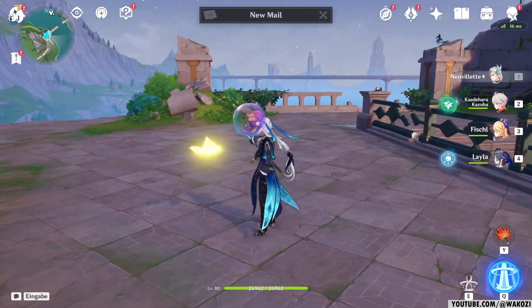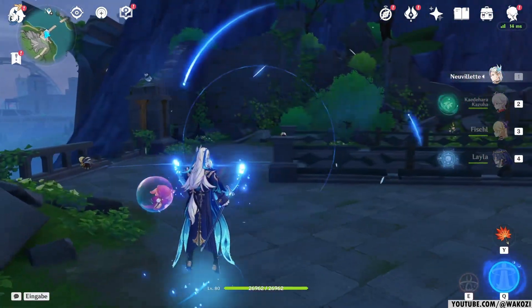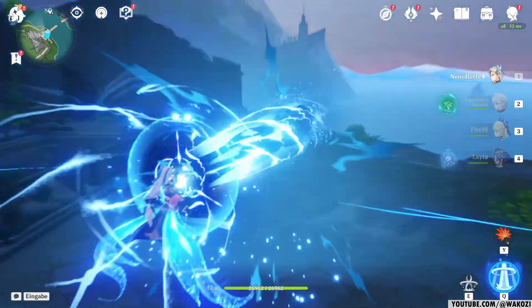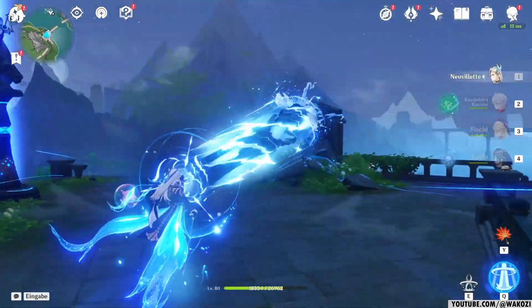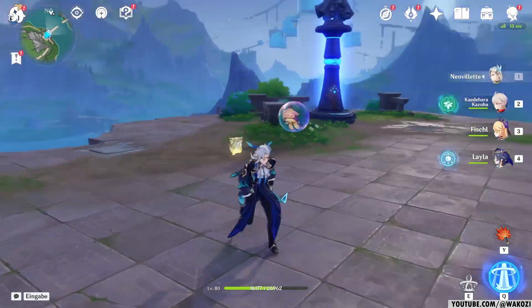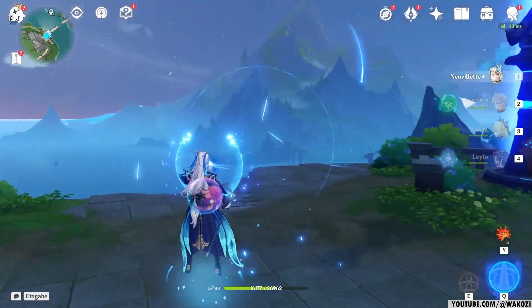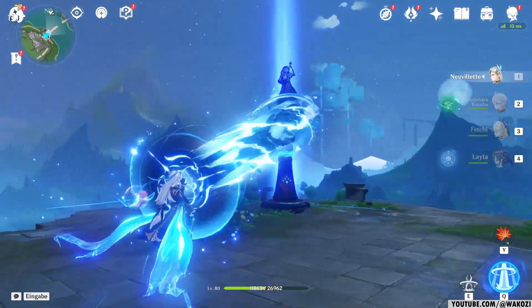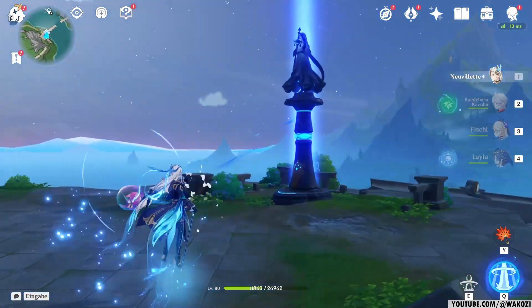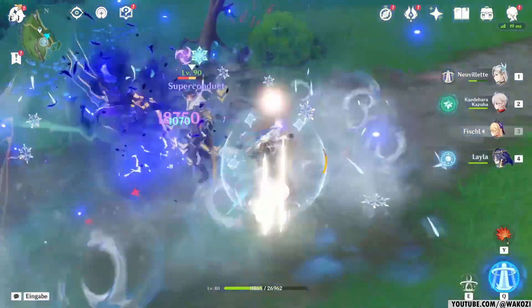Starting with his talents, Novelet's abilities are fairly straightforward. His normal attack is basically all about his charge attack. While using his charge attack, he charges up. Once he is fully charged, he will release a gigantic beam of water. You might have already seen some of these Son Goku Kamehameha memes, and yeah, they are not memes - just look at it, it's glorious. But there are still a few other things worth mentioning when it comes to his charge attack.